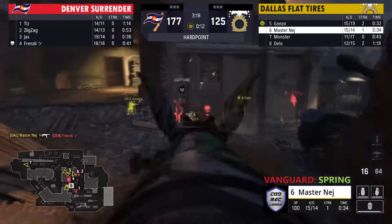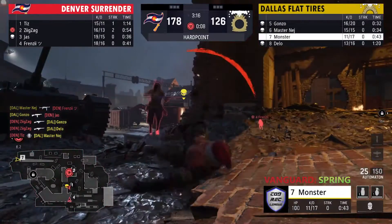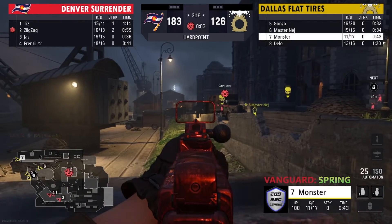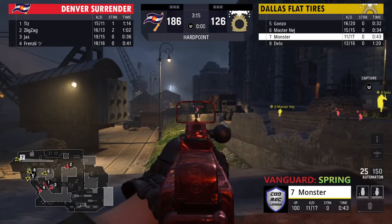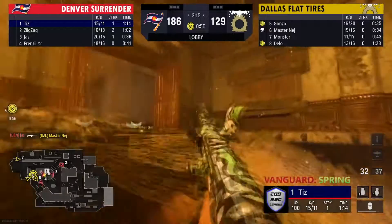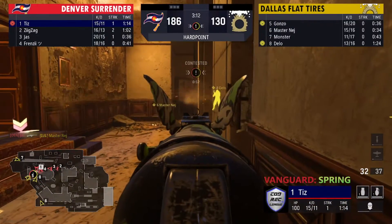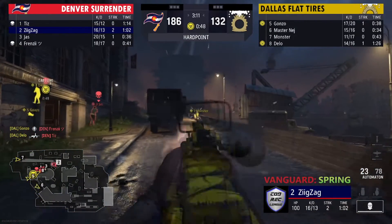They've had a couple very good opportunistic pushes back to back to back, but Zigzag picks up a nice couple kills. Tizz picks up one as well. They're going to have to play for this P3 rotation — so far Dallas is completely set up with spawns and hill control. But Denver pushing in, they've got a couple people pushing towards fire right now. Jazz picks up Nej. They rush out into this hill — Tizz has got the Owen Gun, must have picked it up from Nej — takes down Delo.